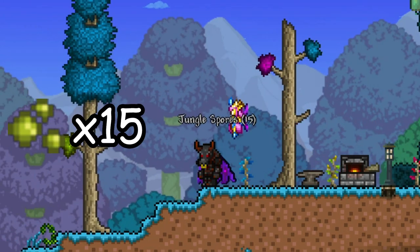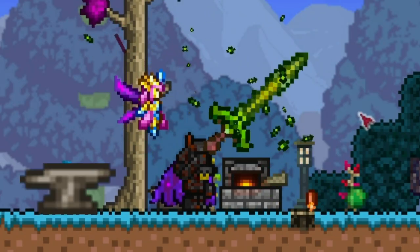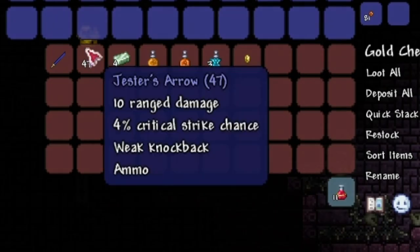Then you need 3 vine, 15 jungle spores, and 12 stingers from the jungle to craft Blade of Grass at the anvil. Now go and defeat Skeletron to enter the dungeon, then find Muramasa in one of the gold chests.